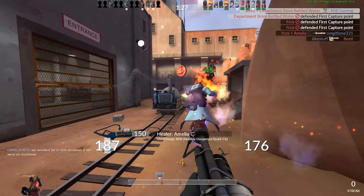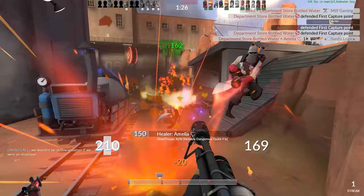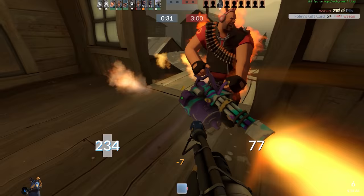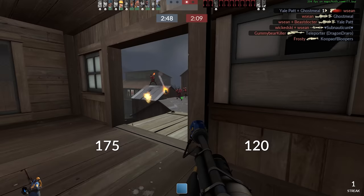Consider the Backburner, which lets you deal critical hits from behind, but whose hit registration relies on what the game considers to be a very loose definition of the word 'back.' When the situational crits register, it's really good. Otherwise, you chew through your ammo after a couple of air blasts and are left scrambling for an ammo pack.